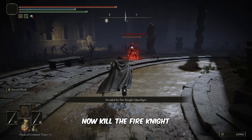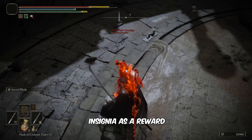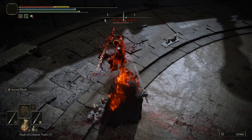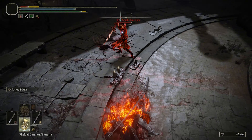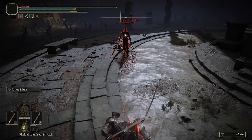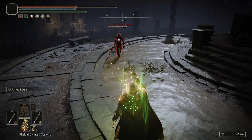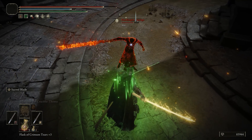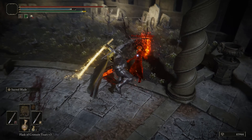Now kill the Fire Knight Queelan to get the Crusade Insignia as a reward. You will also receive the Flameskewer.